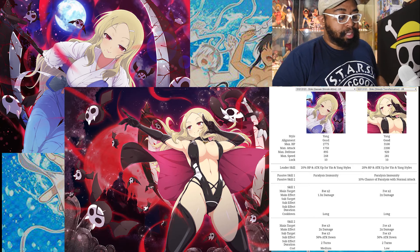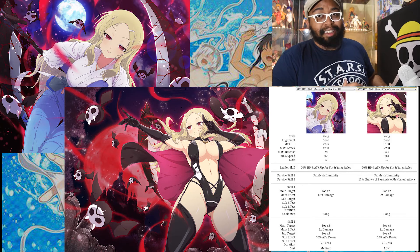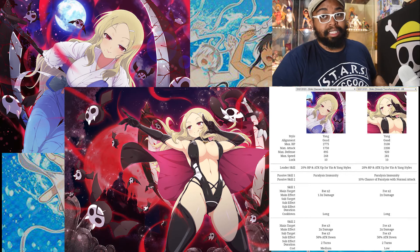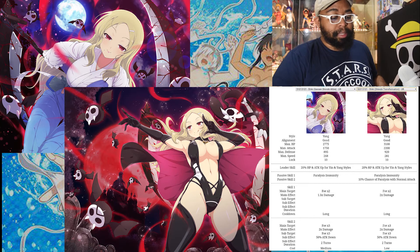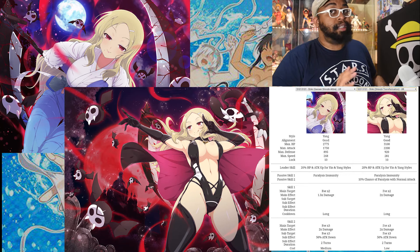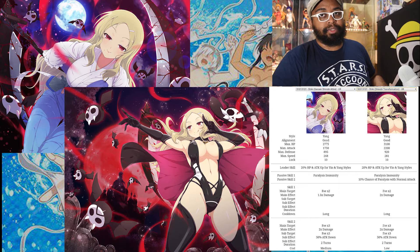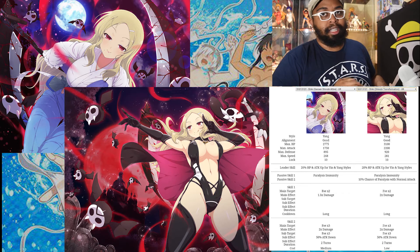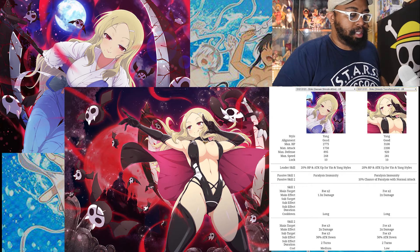Her attack and health go up when you transform her, which you generally want to do. Her health goes up to a threshold of around 3100 — this is good but kind of average for transformed units. Her attack at 2200 is also good but kind of the norm for transformed characters. The other stats boost as well, so let's move on to the more interesting abilities.